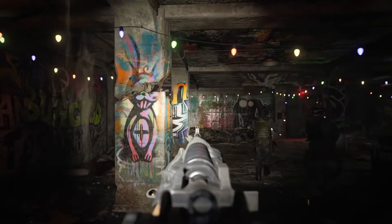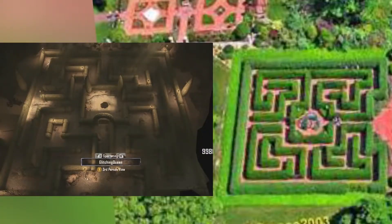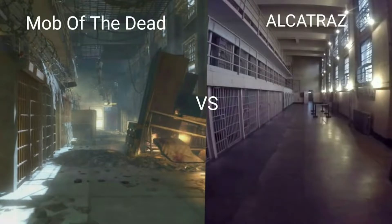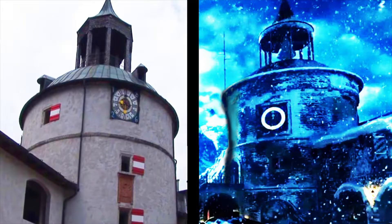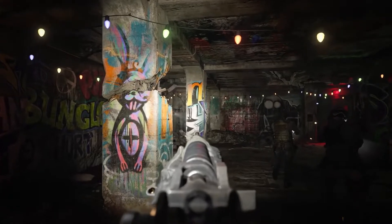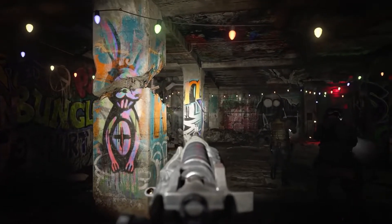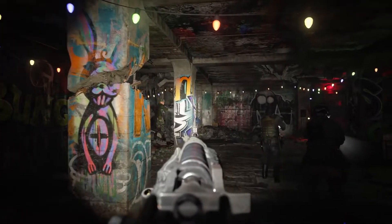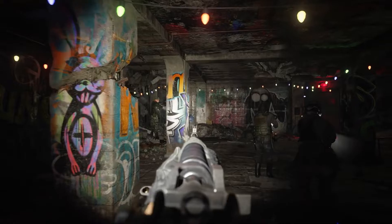Treyarch usually gets inspired by real-life locations, like they did with Buried with the Maze, like they did with the Biodome in Moon, like they did with Alcatraz Island in Mob of the Dead, like they did with the Rising Rock with the Castle, and many more. I still think that the map Die Machina is located in the Ural Mountains in Russia, but maybe the building is just inspired by this building over in Finland. I don't really know — I think the map's still in Russia, at least for me.